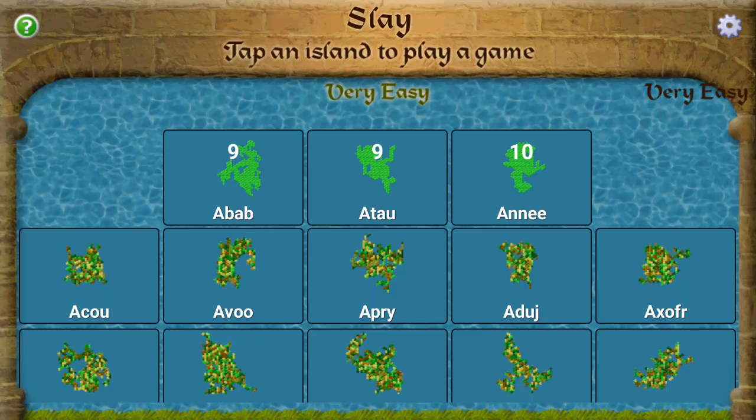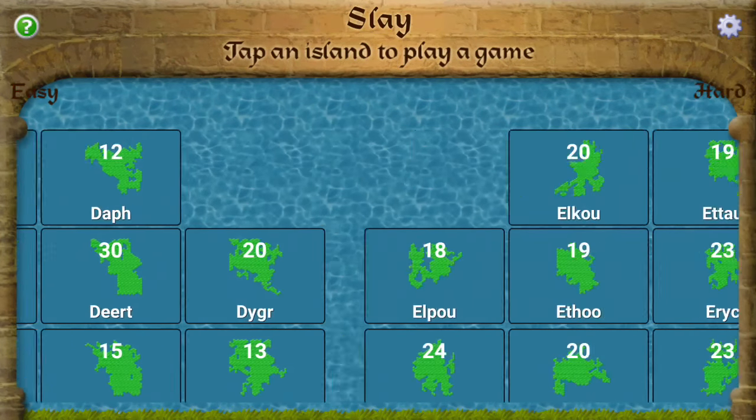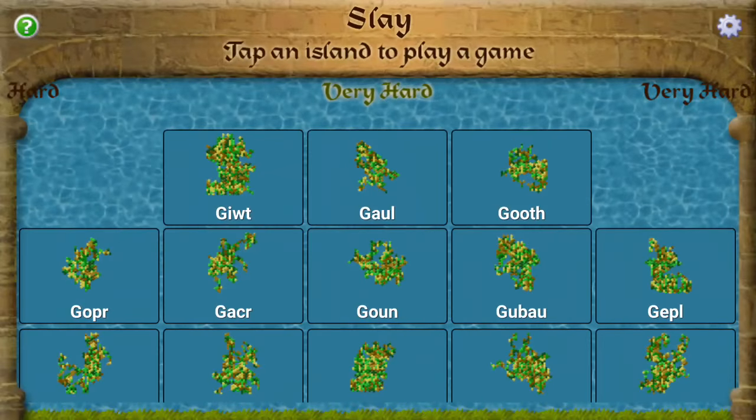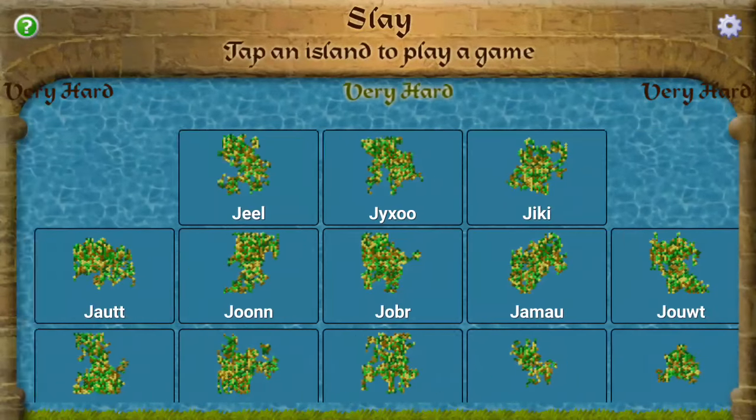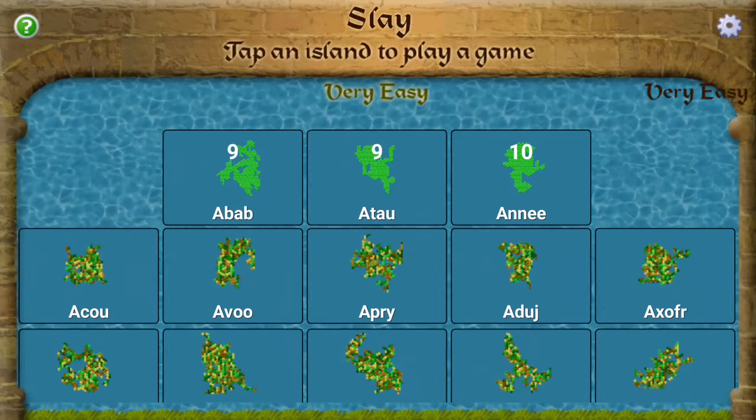You have a variety of different islands to choose from, starting with your letter A's, which are very easy, moving all the way up to your C's - easy, F's - hard, H's - very hard, all the way up to R's. Since this is the first time we've ever done one, we're going to do one of these nice easy ones. We'll go ahead and start with Haku.